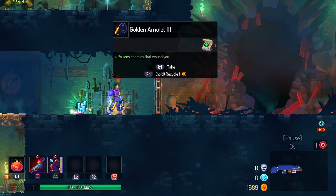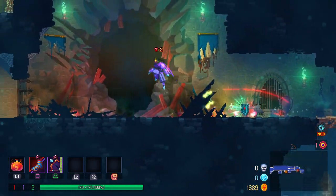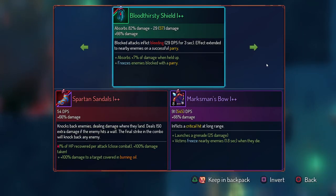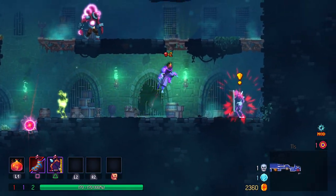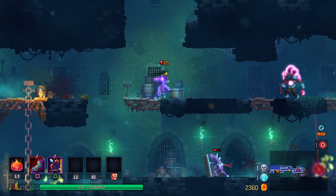And the amulet — we got poison wounds. So we probably want to go purple here. Oh, there's a bloodthirsty shield right there. I do kind of need to learn how to parry, but I think I'm going to try and learn that in later boss cells, maybe.